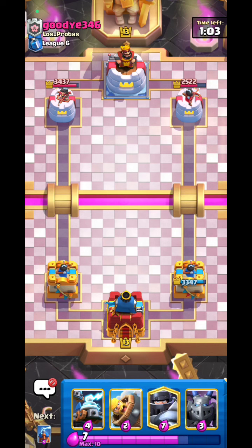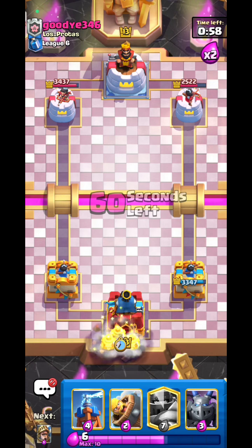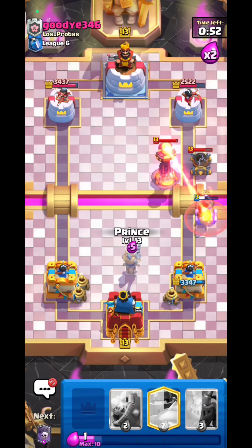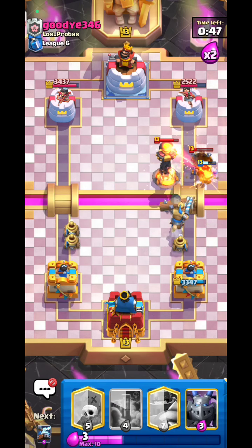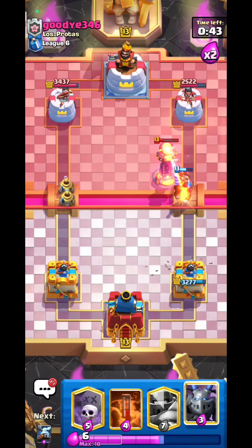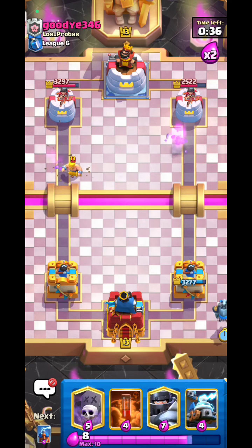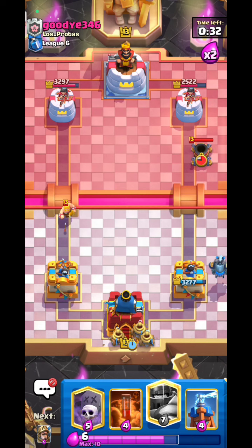That's a massive win. Now it's double elixir — splitting Zappies. There's a mortar, so Tesla goes down. The inferno tower is a problem though. Bar Barrel, then the mortar placement is perfect. The lock and the mortar shot kill my Zappies — kind of well played.